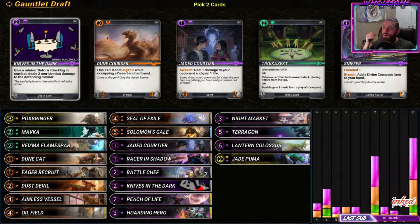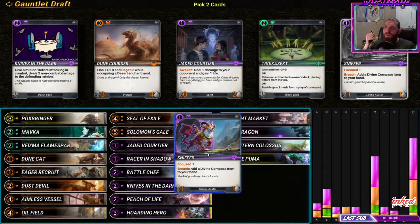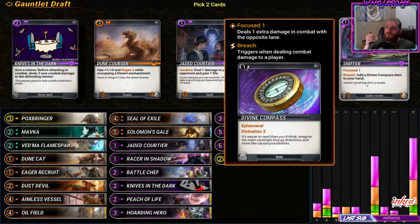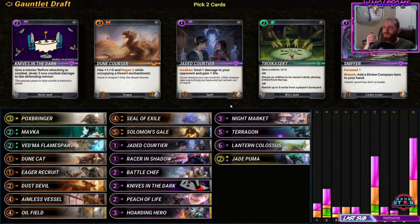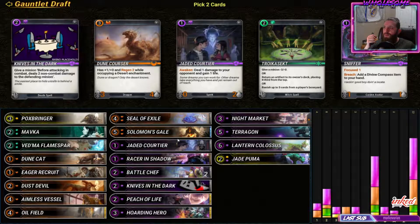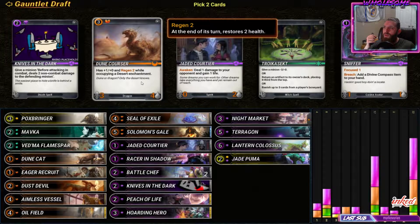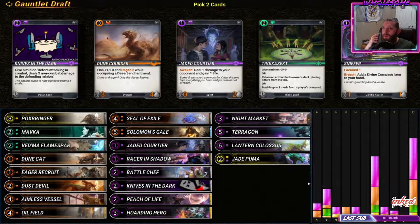Another knives in the dark. What's a sniffer? On breach: add a divine compass to your hand - that's a one-one. I think that's really good - divination three, though it's one mana to do it. But if it doesn't die, you just keep doing it. I kind of want another knives in the dark for consistency. This card might be really good especially if people aren't playing really big creatures. This is also good - lots of good options in this pack.